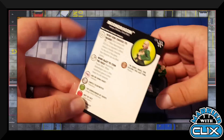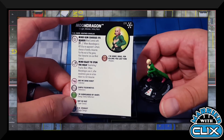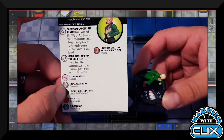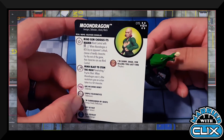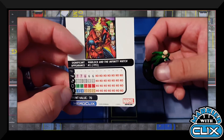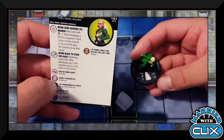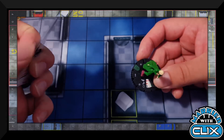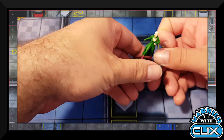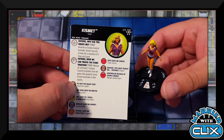There's another Moon Dragon here, painted green, with Avengers, Defenders, and Infinity Watch keywords. She has Traited Mind Control with two targets, and when KO'd by an opponent's attack a friendly character can use Mind Control for the rest of the game. Her special attack power is Psychic Blast, and after resolutions she gives an action token to a hit character. Seven range, single target. First three clicks Psychic Blast then Telekinesis, starts with Shape Change and late-dial Perplex. Solid sealed consideration.